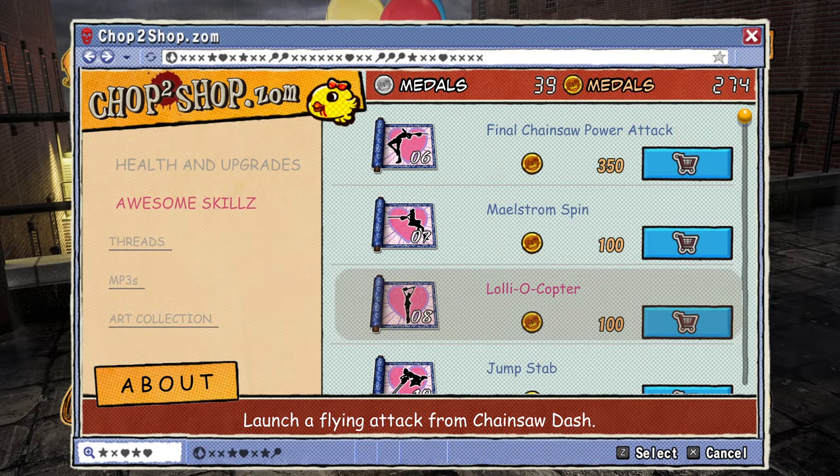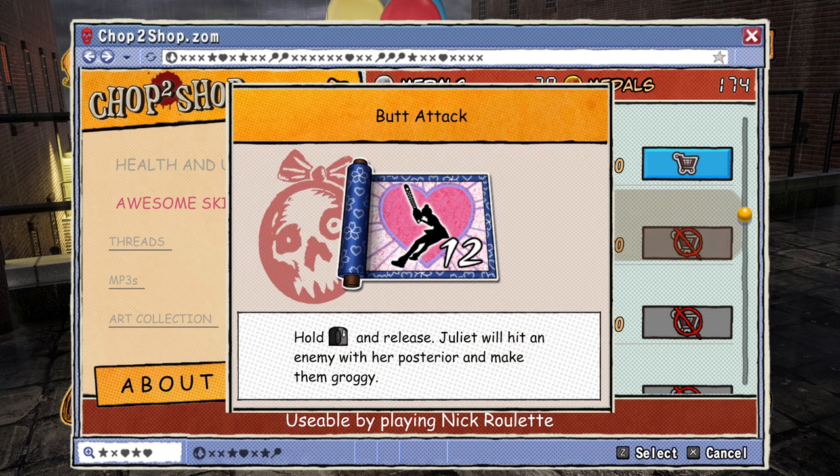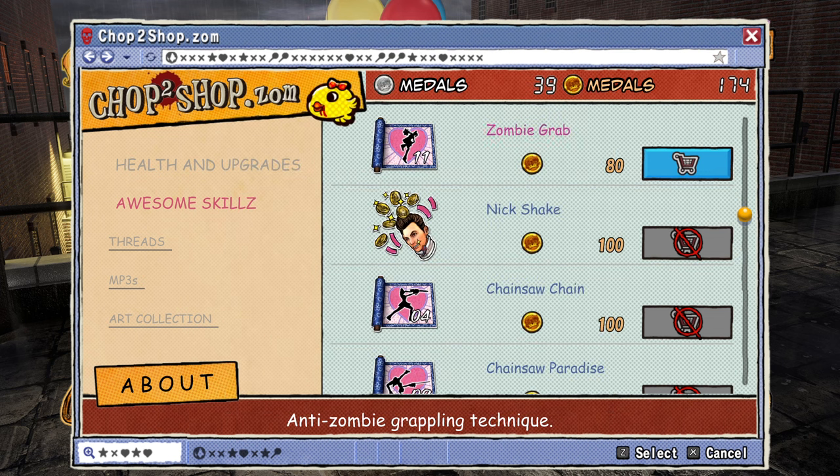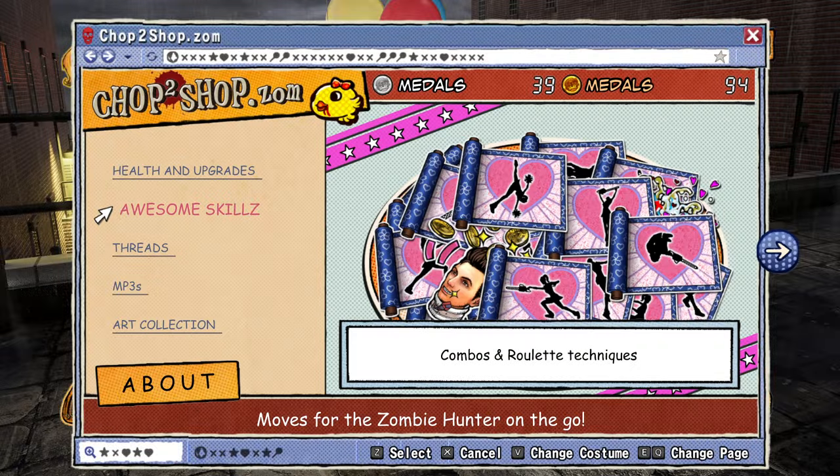Awesome skills. Butt attack. Sure. Hold right click and release. Which will hit an enemy with her posterior to make them groggy. Okay. Let's do zombie grab. Right click, space. An effective grappling move taught by Master Murakawa. Okay. Right click, space.